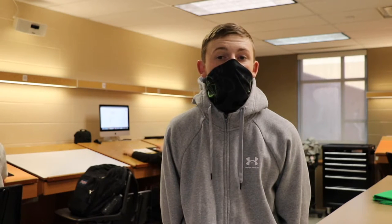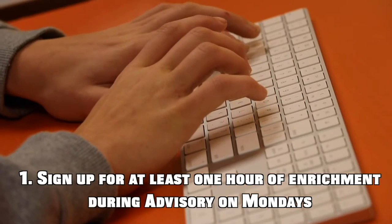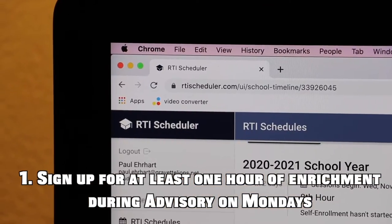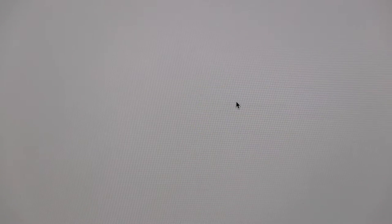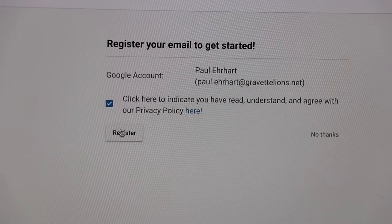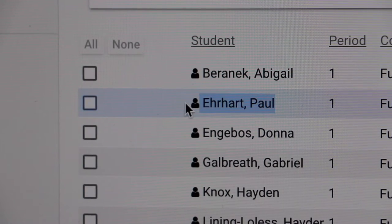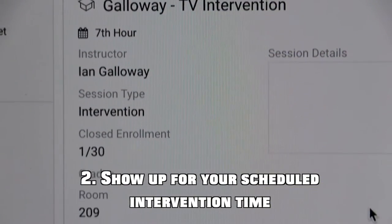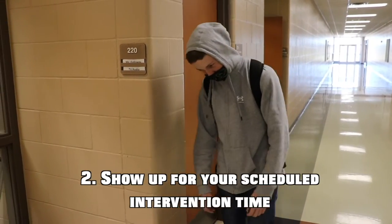In order for Win Wednesdays to be most effective, everyone in the building is going to need to take responsibility to make sure it succeeds. Here's what you need to do. Every Monday during your advisory, you will sign up for enrichment for the upcoming Wednesday. Set up the RTI scheduler using your school Gmail account, then click the enrichment classes and periods that you're interested in. Make sure to sign up for at least one hour of enrichment during that time. If you're scheduled for intervention time by one of your teachers, you must show up for that scheduled intervention time.